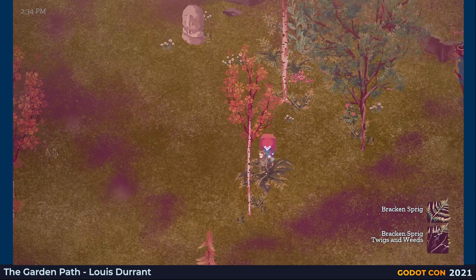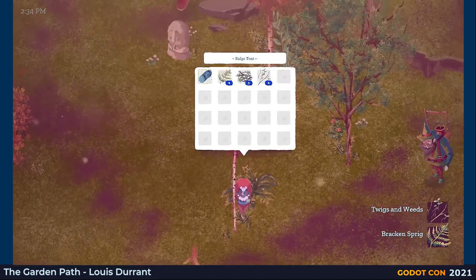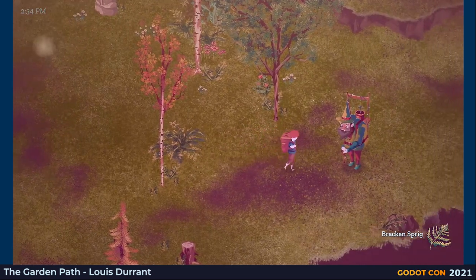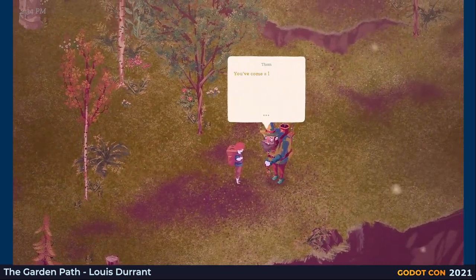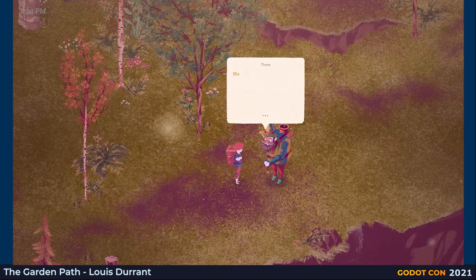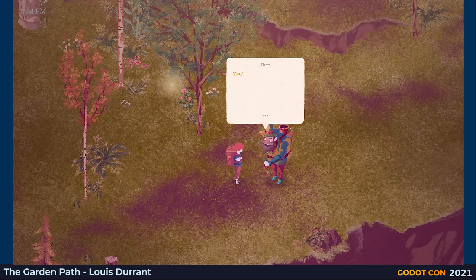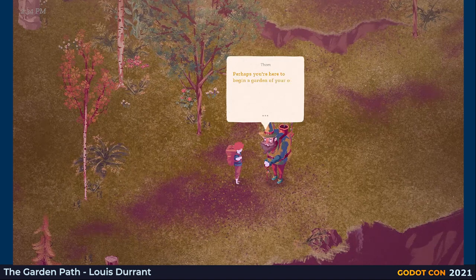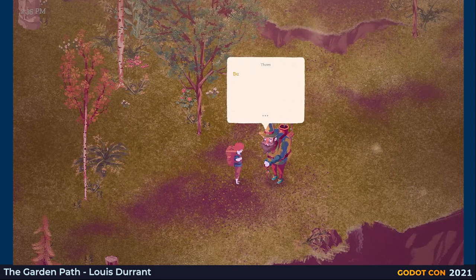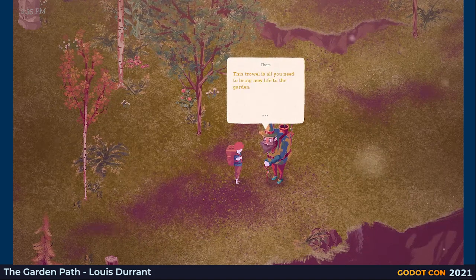Our tools aren't going to break with use. Looks like someone else has visited our garden. It's Tom. He's given us his old trowel. This will make it easier for us to plant seeds and improve the garden.